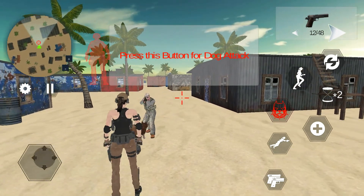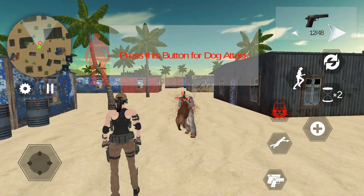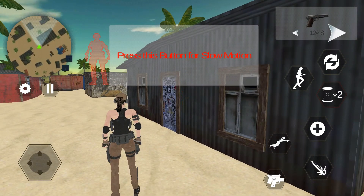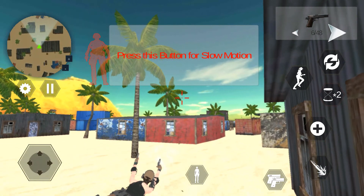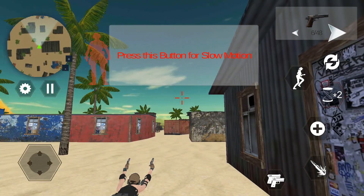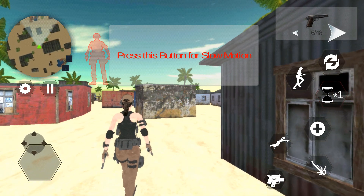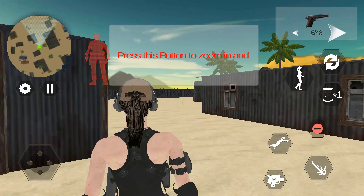Go go go, get down! Press this button for slow motion. Switch between walk and run. Press this button to zoom in and zoom out.